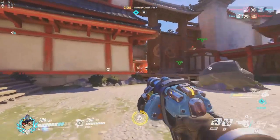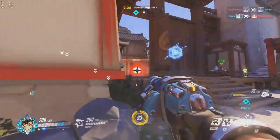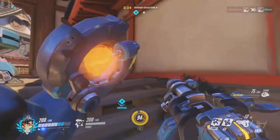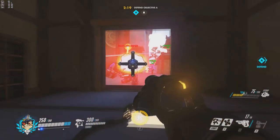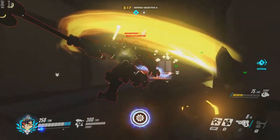If Symmetra goes down and she doesn't have a teleporter to place, or the teleporter goes down before she gets back, that's going to be a window for your opponents to potentially move in on your base without people's respawns there.